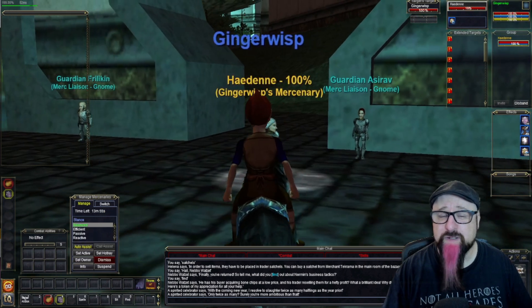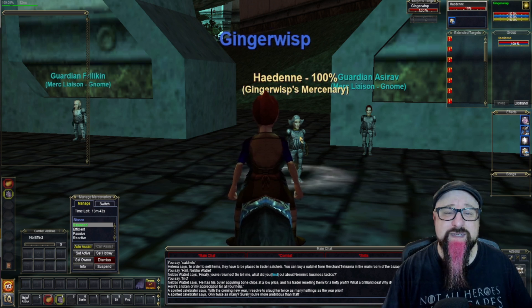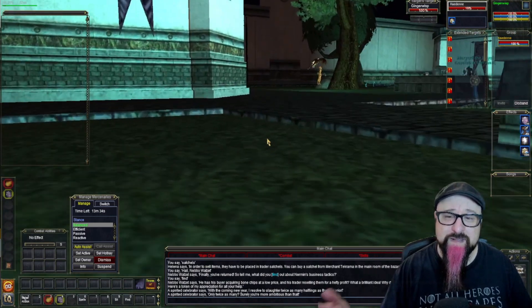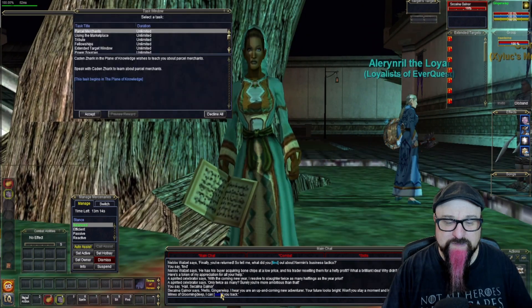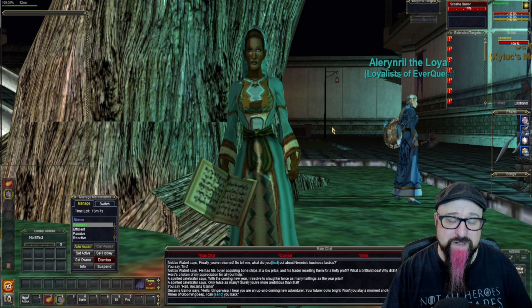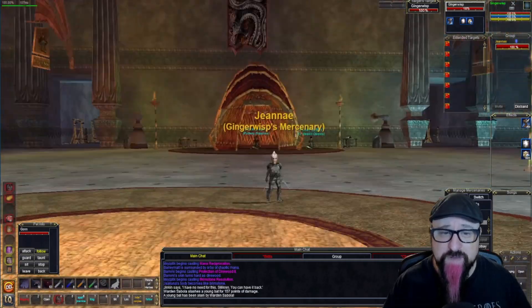Once you have your mercenary, you might want to return to the tutorial zone to complete your beginning armor quests. There are two ways: log out and select 'Enter Tutorial' from the character screen, or go back to Sekalna in PoK, hail her, and one of the dialogue options will send you back to the tutorial zone, the Mines of Gloomingdeep.